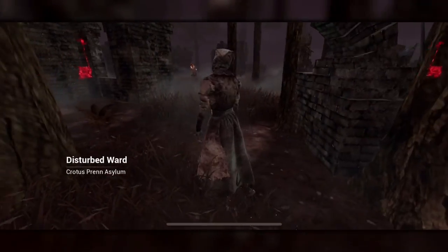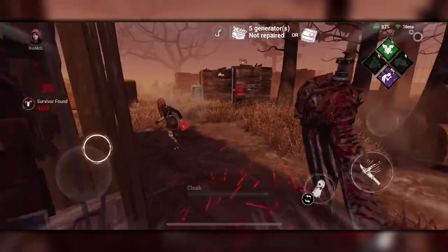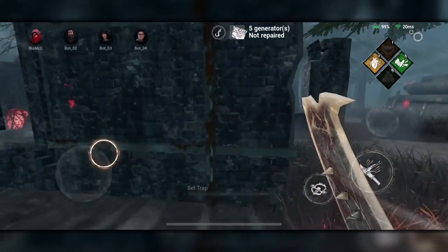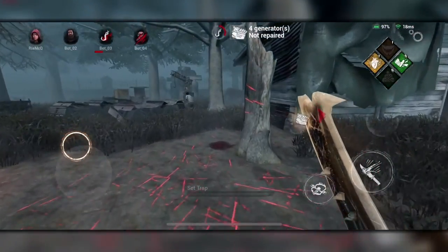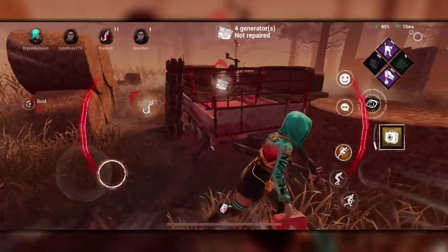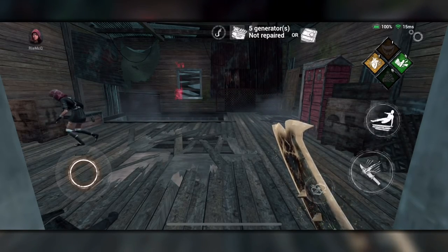Firstly, killers can see all unfinished generators at all times, allowing them to protect generators and get good ideas of where survivors are going to be. Secondly, you can see any time a skill check is failed with a visual and audio indicator showing you where survivors are — this also triggers any time survivors drop a pallet or fast vault a window. Lastly, killers can also sense the scratch marks of survivors. These marks are left behind when survivors run and can easily give away players who don't walk or crouch. These can only be seen by the killer, and only show up if the survivor is running.